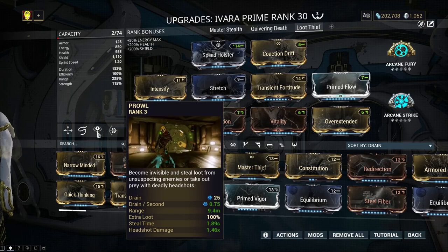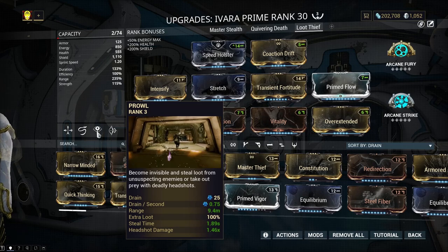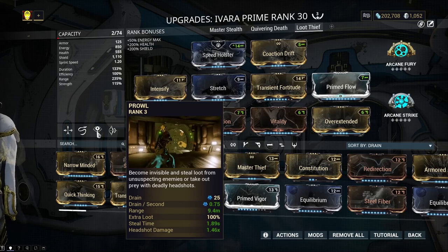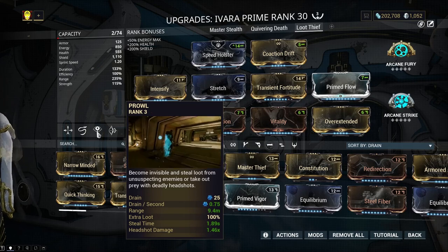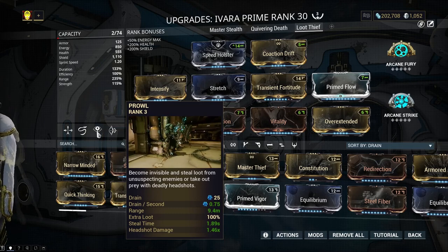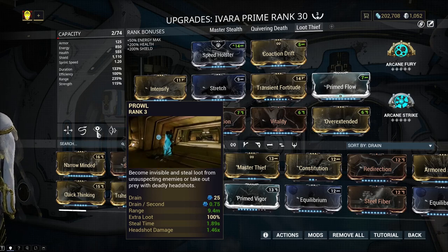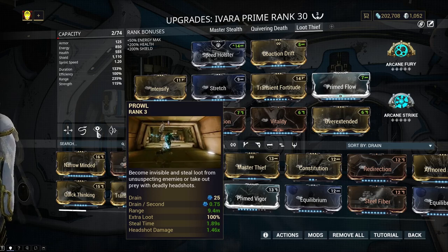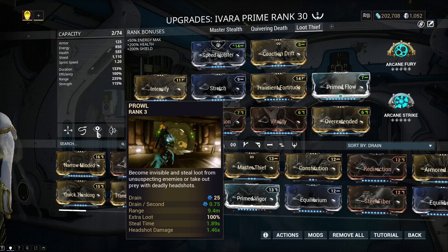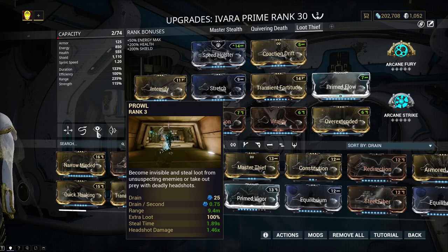The two creatures that can drop Vengeful Revenant are the Aerolist and the Conculist. The Conculist has been the standard, but the Aerolist is new thanks to Railjack missions. Unlike the Conculist, the Aerolist has a much higher drop chance at 1.4%. Using Ivara's prowl doubles that to about 2.8% because you're running a second loot chance — so not too bad.